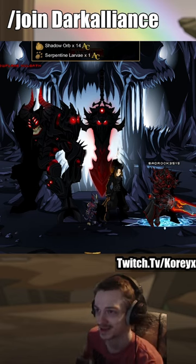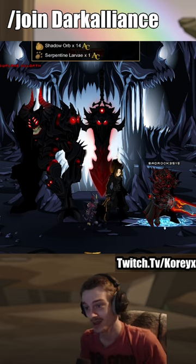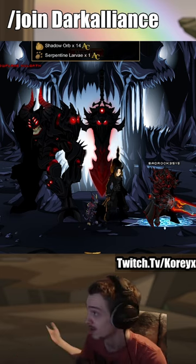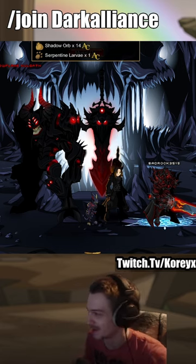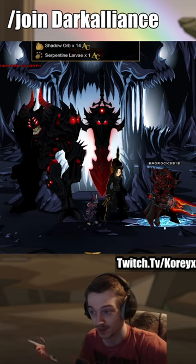A new drop is in AQ Worlds today — it's a pet that actually has items on it, so it's a quest pet and it's free for everyone. You don't have to pay for anything. It just drops off the Null Gaff in a Dark Alliance map. They kind of hid where it dropped for some reason, but it's out there now so I don't feel too bad making a video spoiling it.